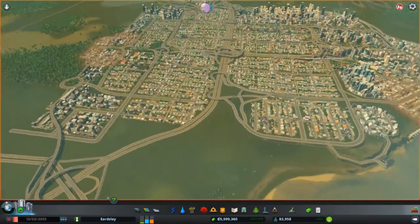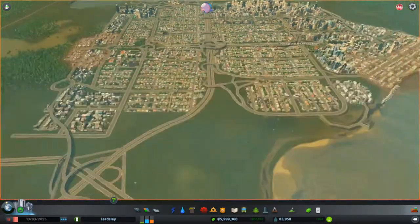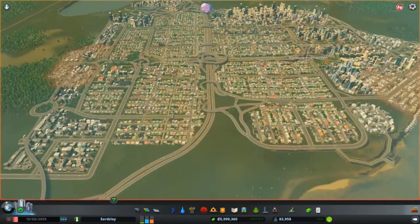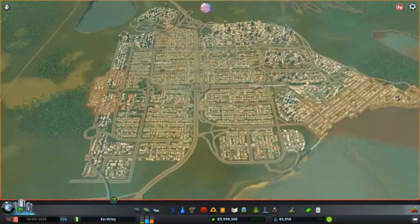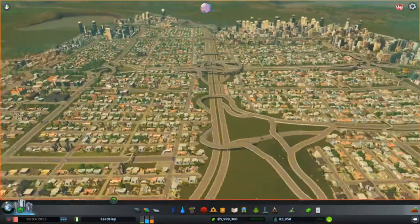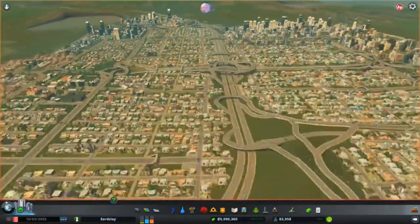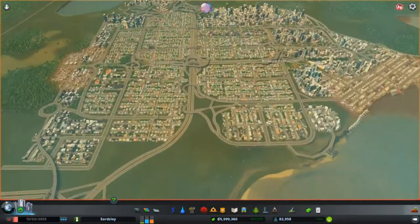You'll notice it's a very compact city — got about 83,000 citizens in this city. There's not really much breathing space; they're all packed in there. You may also notice that I've got a lot of spaghetti going on, so we'll get into the good stuff. But we'll just start off with the basics.